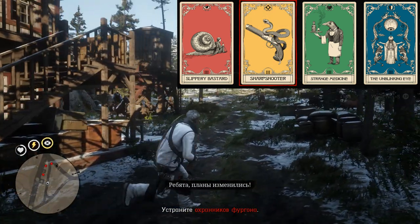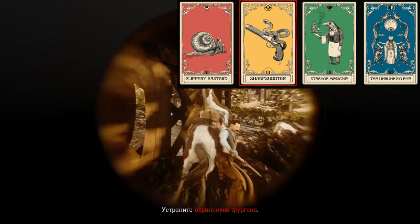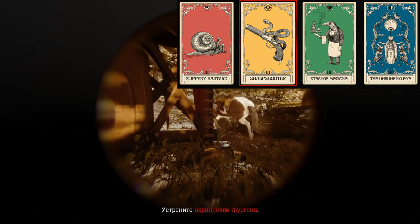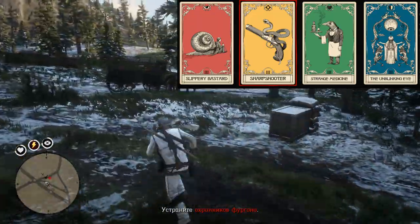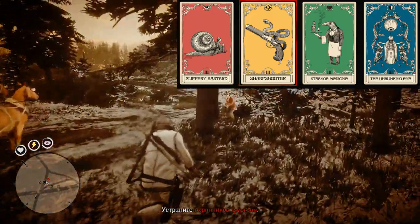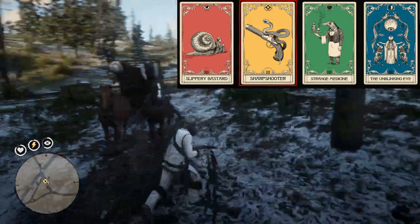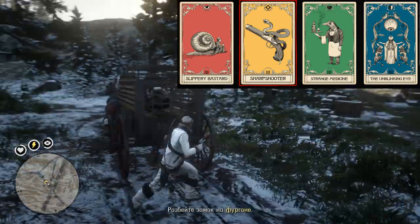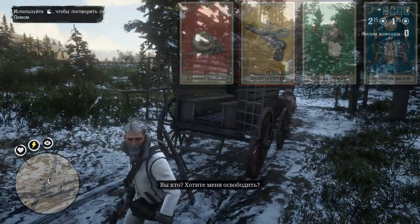Next ability card is of course Strange Medicine — it's a great choice for PvE and we have to restore health somehow because sometimes NPCs will hit us. The last ability card for this build is the Unblinking Eye, because there is a problem with Slippery Bastard. Especially in PvE this ability card drains our Deadeye bar extremely fast, and Unblinking Eye is going to help with that problem.